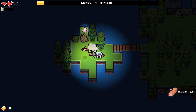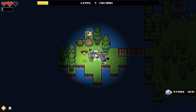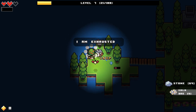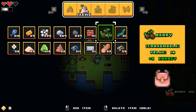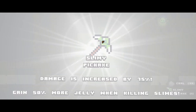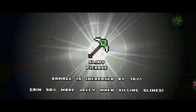This pick will be so much nicer. If I remember correctly it significantly decreases the time it takes to destroy stuff. I'm using up a lot of energy too. Boom - the slimy pickaxe: damage is increased by 75%, gain 50% more jelly when killing slimes.